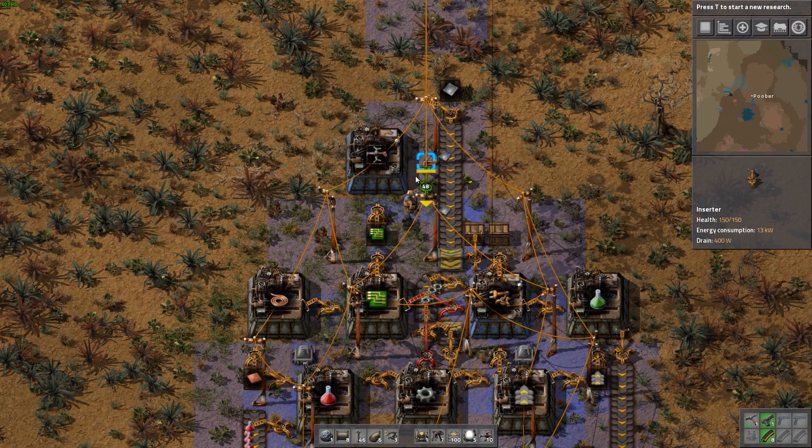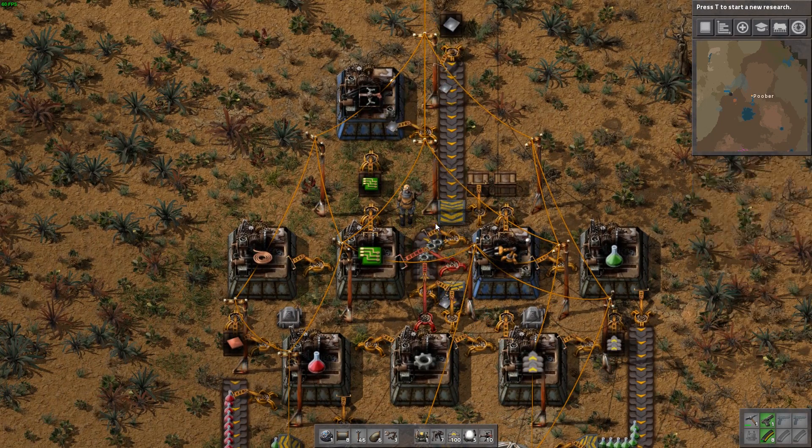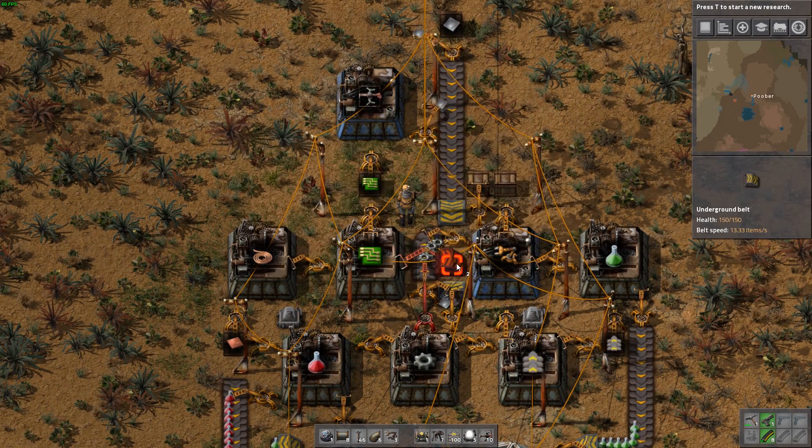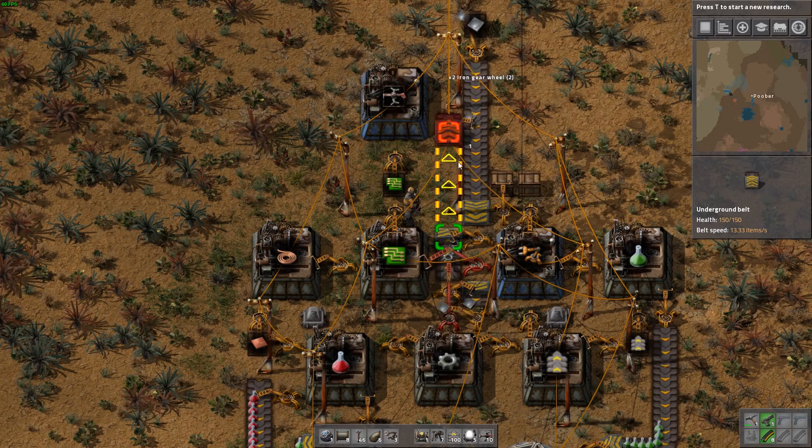The inserter there will pick up the iron plate and now the only thing it's missing are the iron gear wheels, and that will be a really easy fix. We just have to extend this line here and we can do that by doing another underground belt just like that.